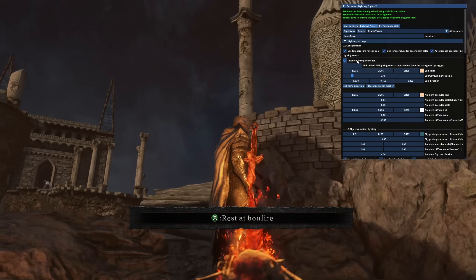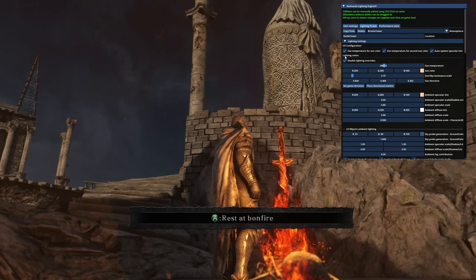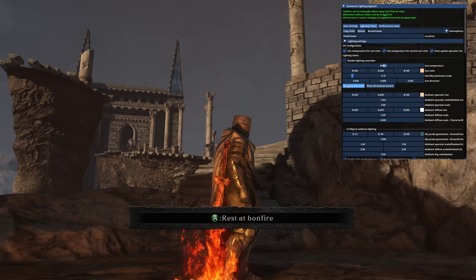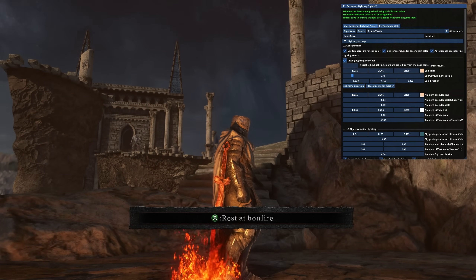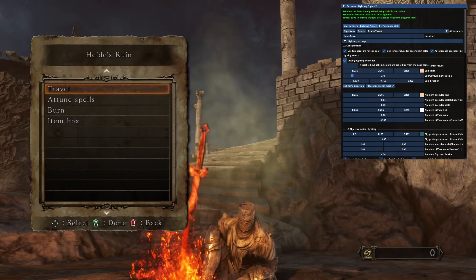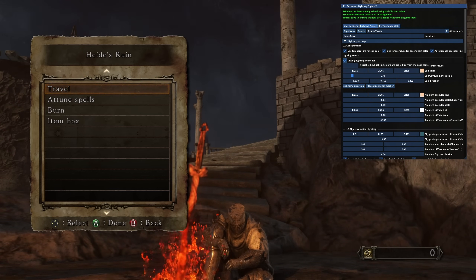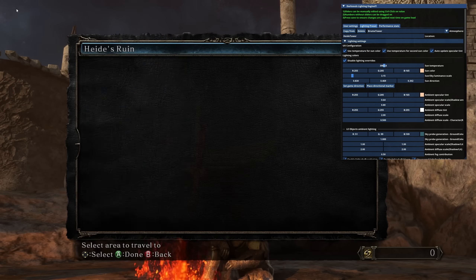You're missing a bit of the distant detail there, and you're getting more surface detail visible. When it's brighter, it becomes a little more difficult to see. I feel like there are artistic changes in this default preset that I don't prefer. Hopefully by making this video, the default Lighting Engine can just default to Dark Souls 2's own colors. It's obviously very customizable, which I love, and you can change anything you want.